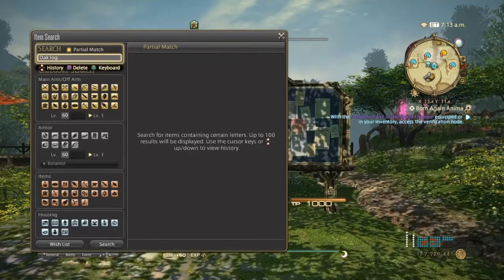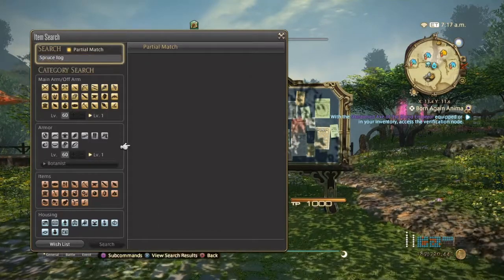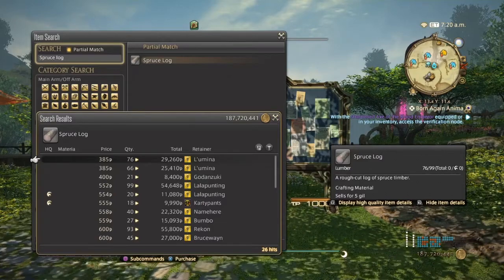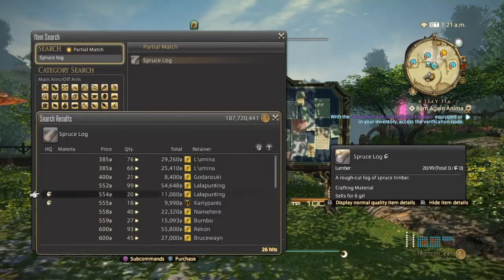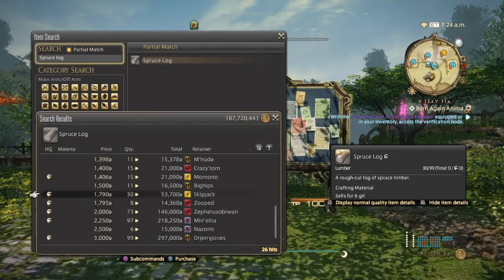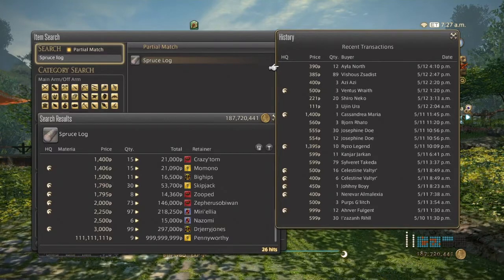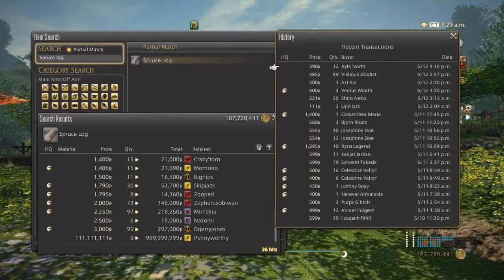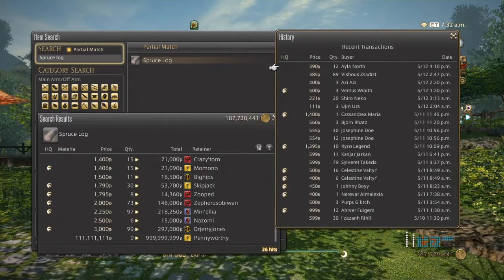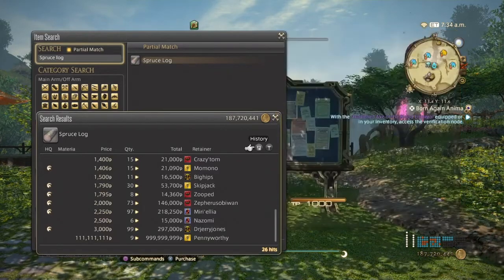Next, we have the popular Spruce Logs. Spruce is still used in a lot of endgame farming for field, craft, and materia 3s. Spruce Logs are a little bit more expensive than the last two. Normal quality can go from 385 gil to about 1,500 gil, and high quality from 1,700 to possibly 3,000 gil. On my server, they haven't been selling as fast as the other two, but Spruce Logs are used for getting field, craft, and materia 3s, and also for airships. So definitely a good seller.